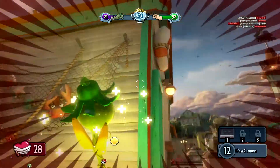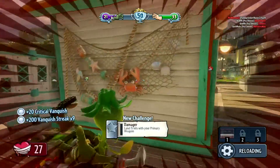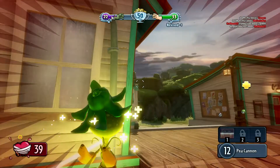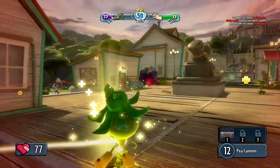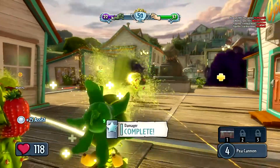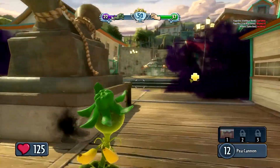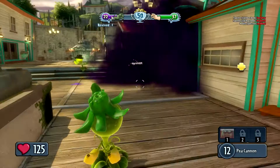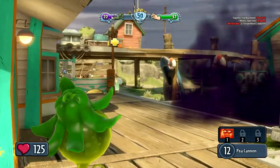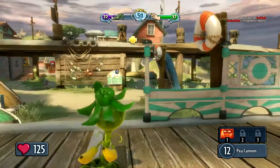There are different game modes. The ones I saw were Garden Ops, Team Vanquish — which is basically Team Deathmatch — Gardens and Graveyards, Gnome Bomb — which is basically Search and Destroy — and a Mixed Mode. Some could actually compare it to Battlefield 3 or Battlefield 4 just because of the fact that it's running on the Frostbite engine, which makes the graphics a bit different than what you might be expecting.